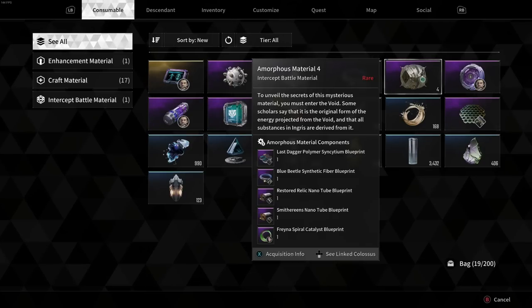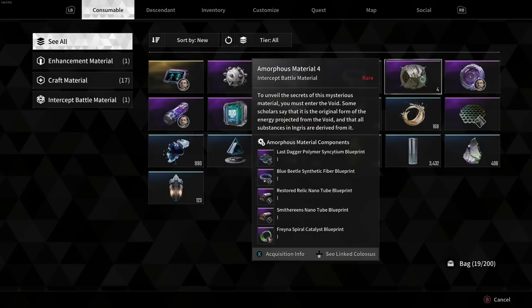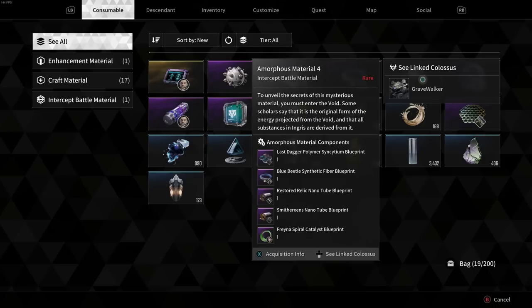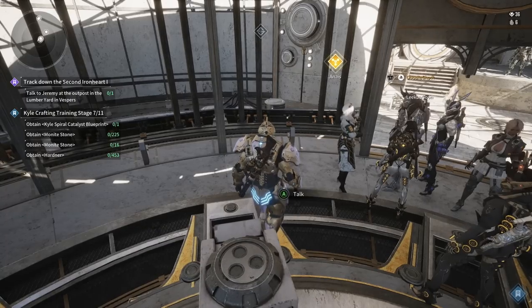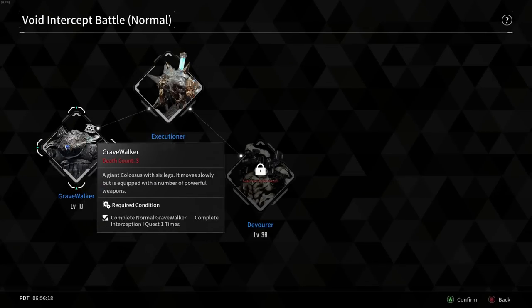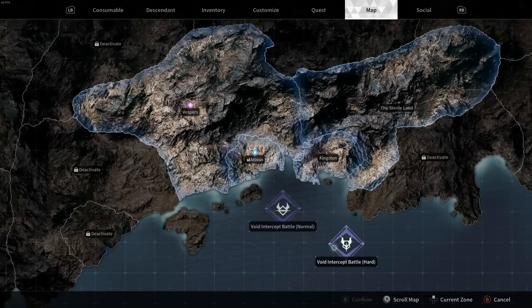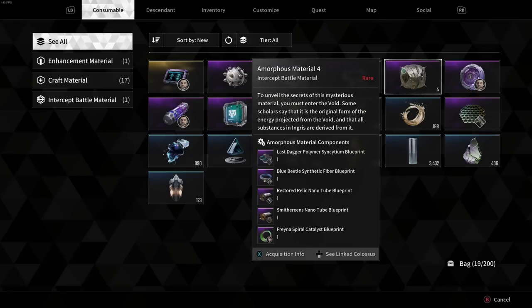At the bottom it shows the Spiral Catalyst Blueprint, one that we need for our descendant. This amorphous material — the way to think about it is it's locked. The only way to unlock it is by defeating an intercept battle boss. When you hit down where it says 'Linked Bosses,' you can see it says Grave Walker. So we need to go to the Void Intercept Battle and fight a level 10 Grave Walker.